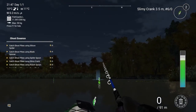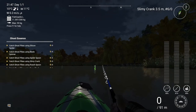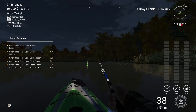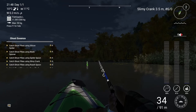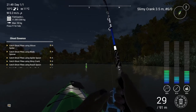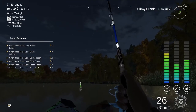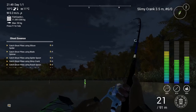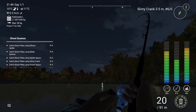Hi guys and welcome to a quick video following on the Ghost Pike at Emerald. Bit of fun this one. First of all, just to show you catching the Ghost Pike on the slimy crank. I find it best to pull in at speed 1 and just give it a bit of a jiggle every now and again. You can stop and start every now and again as well — that seems to help.